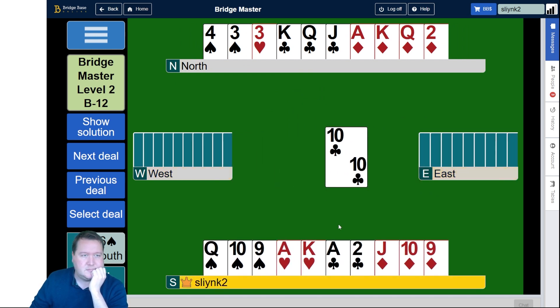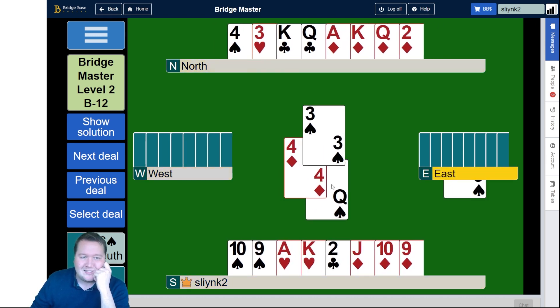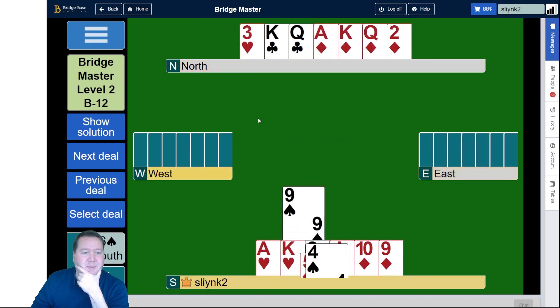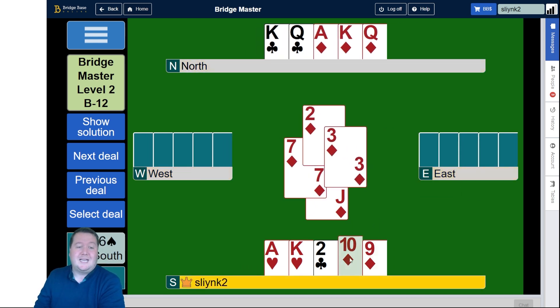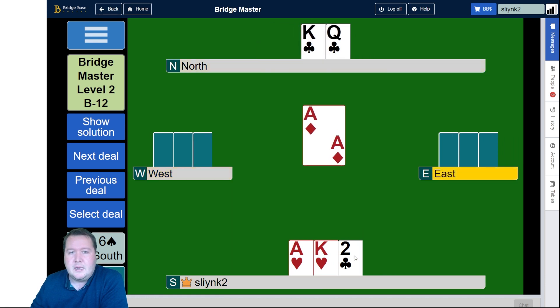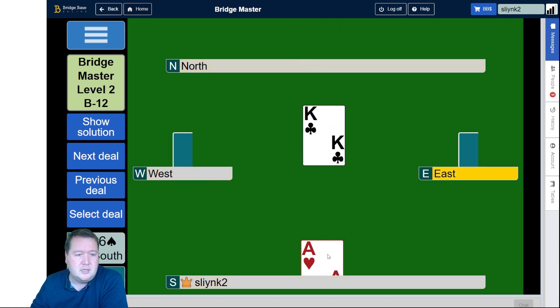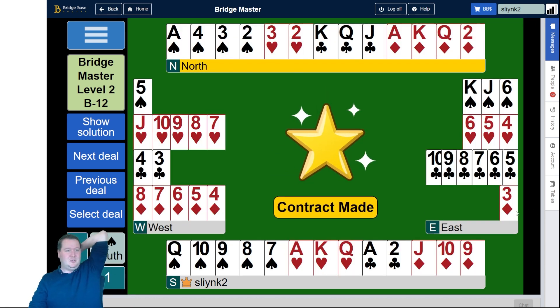And we haven't. Anyway, that was how to solve a suit combination. I took an extraordinarily long time to solve what's probably a well-known suit combination. Taking the Ace and then leading up is very close to running the 10 and then running the queen. If you had a read that West had more length, you should definitely go that approach. But yeah, that's how you solve a suit combination — that was Level 2 B12, and tomorrow we're going to do Level 3 B12.